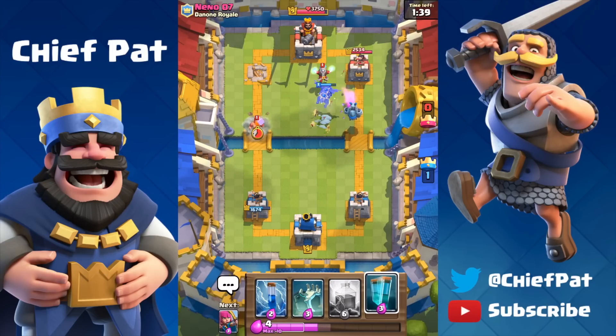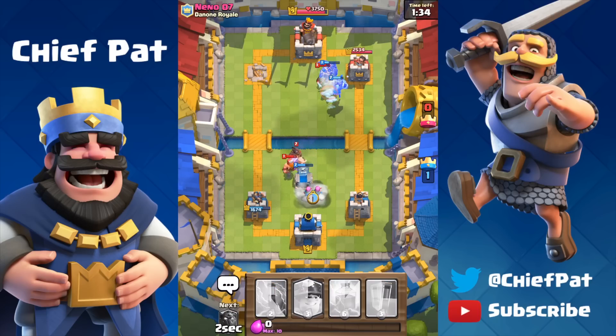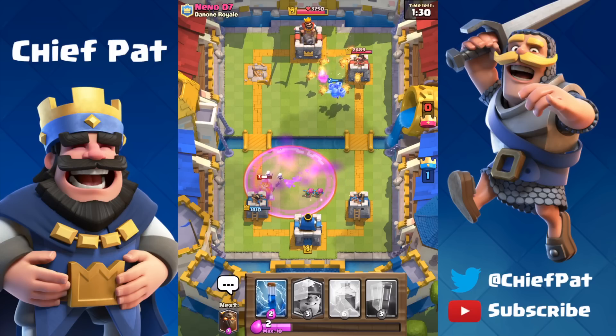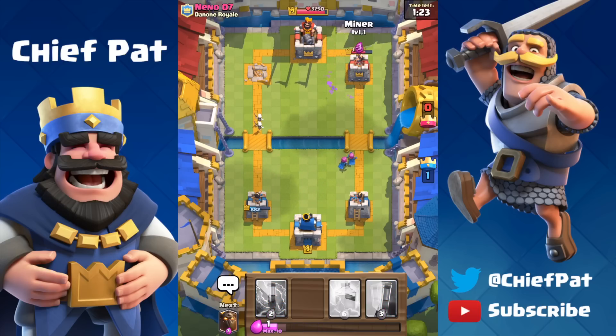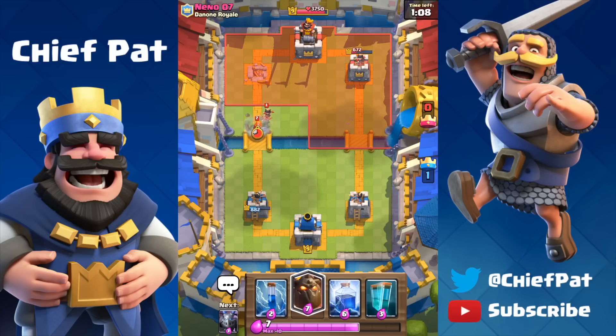He's going to counter push with the Lumberjack and the Hog Rider, a little bit later than I thought. My Archers help out against the Lumberjack and the Hog — he's only going to get a couple of hits off against the tower. Meanwhile on his side of the map, we're actually going to get some decent damage against his tower too. The Miner tanks and lets our Archers do damage. At 1,800 HP, just with the Archers and Miner, we took it down to 672. Watch out for the Miner-Archer counter push.